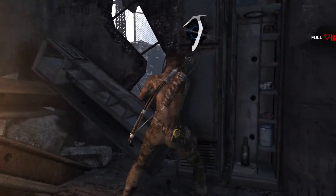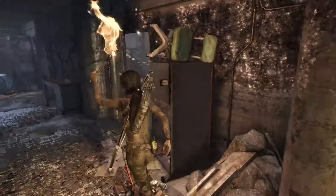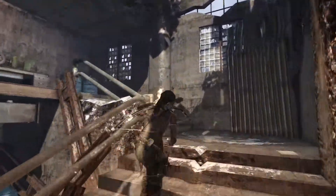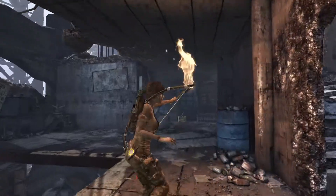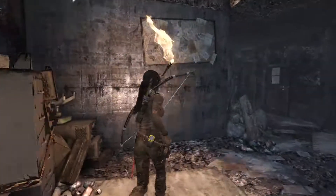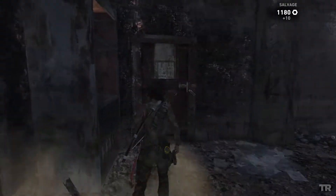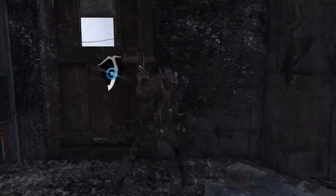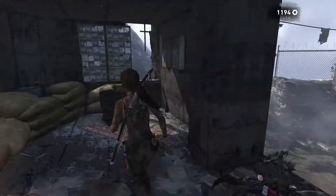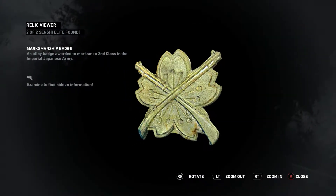There's a net up here — I'm gonna get this upgrade material and then I'll show you guys where your next relic is. After I burn this down I'll pick it up later. Here is your last relic in this area and we are gonna have to examine this relic.